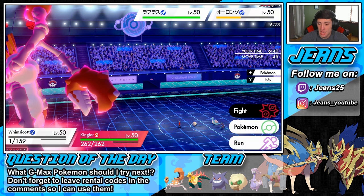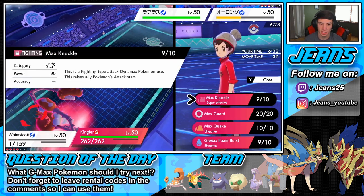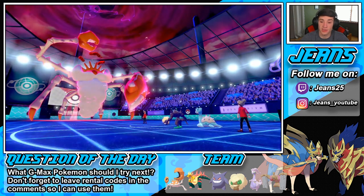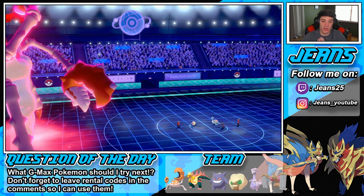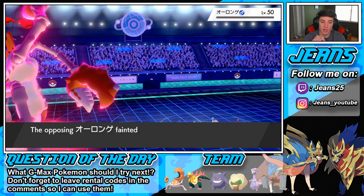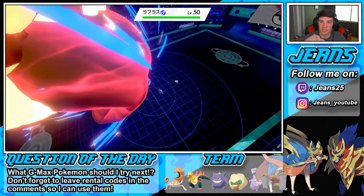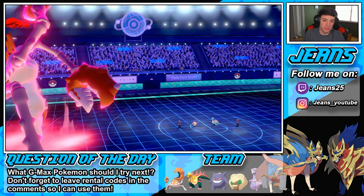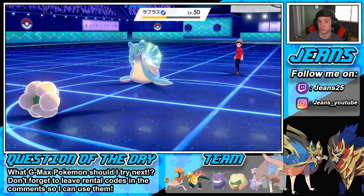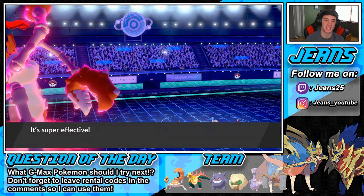Lapras comes out! No defense boost — we have the speed anyway so no point going for water. I'll go Max Knuckle and go after it — might trigger Weakness Policy but I'm fine. Light Screen pops. Grimmsnarl goes down — he's going to take me out with a lightning move, which is fine. Foam Burst on Lapras — max knuckle for potential KO. We get the plus attack. He eats a Citrus Berry at half health — surprise surprise. Fake Tears takes us out, but I'm cool with it.